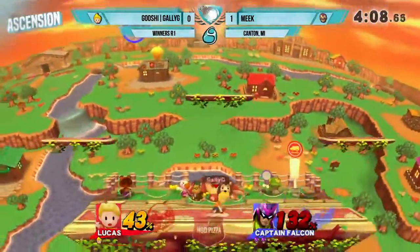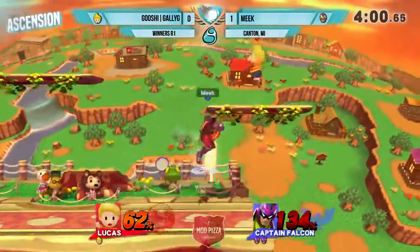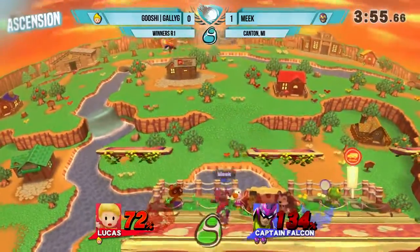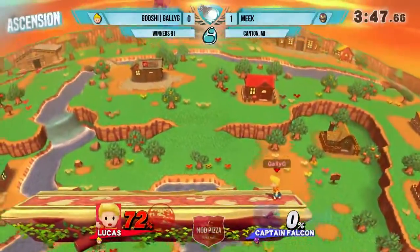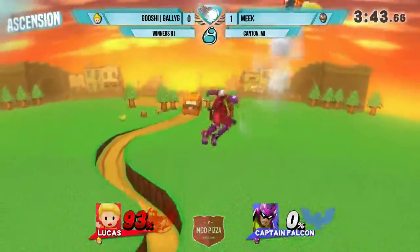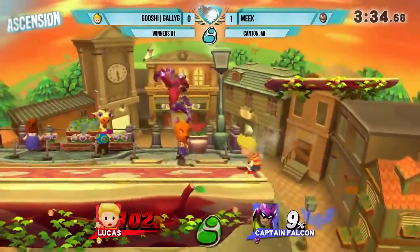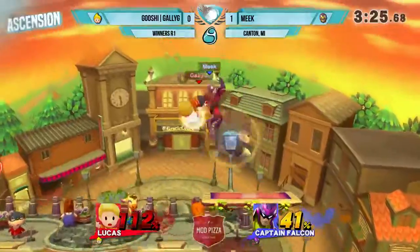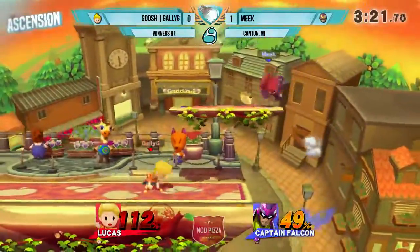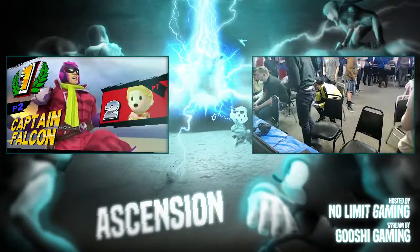Brain Blast? There it is! Oh, he didn't die though — probably just a percent out of range from that, and now it's a little stale. Meek's trying to go in right here, trying to get that knee — he's been trying to get it all match. This is sort of similar to how the match started, where Gally G was down almost 100% and then brought back like 90% real fast on Meek. I don't usually see Gally G really go for the footstool stuff — she's been working on it, but I'm not sure it's there. Getting caught by that Raptor Boost — nothing she can do. That's going to be a good 2-0 to Meek. He wins pretty heavily there; there was just so much pressure at the end.